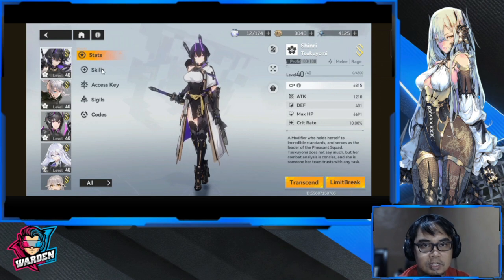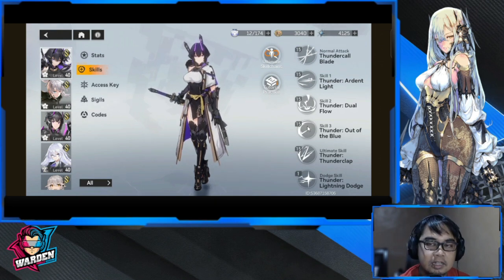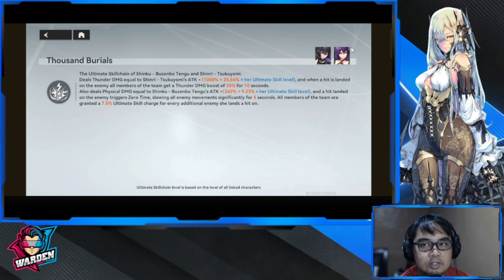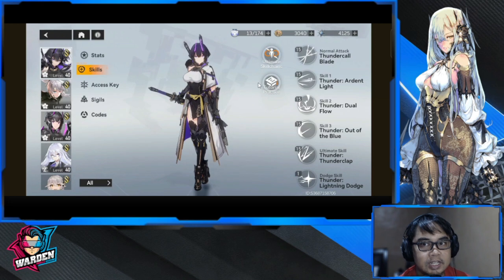For skills, I'd suggest leveling them up in increments of five. Eventually you'll have to increase skill levels, especially for damage dealing and other effects. Before building a team, also consider skill chains — they really come in handy for additional damage, especially in the early stages. If your main team doesn't have skill chains, it's not a problem, but use them if you have them.